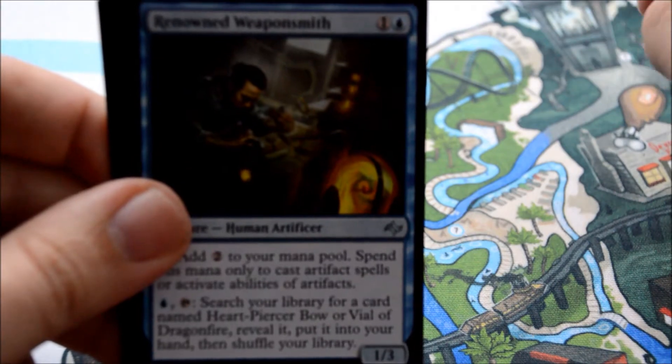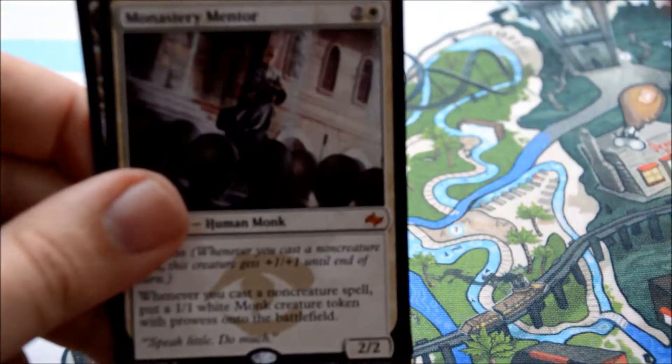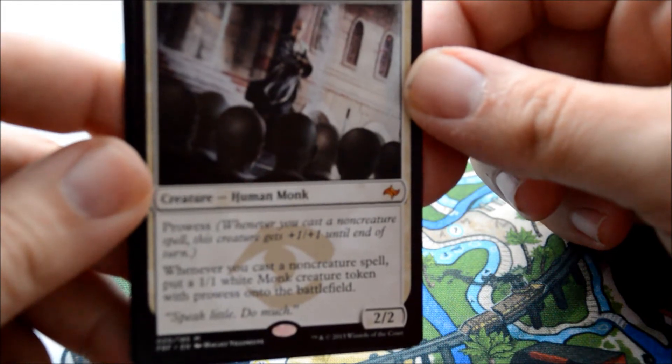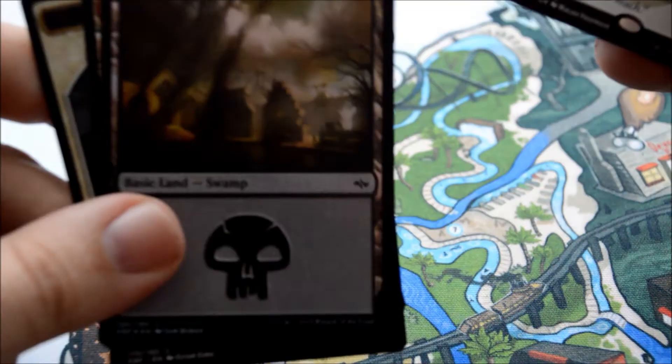First uncommon is Renowned Weaponsmith, Obzon Beastmaster, Wandering Champion, and a rare. Hey, Monastery Mentor! So it's the first time I pulled him — 2/2 Human Monk with Prowess. Whenever you cast a non-creature spell, you get a 1/1 White Monk with Prowess on the battlefield. Pretty cool — that's a good pull. And we get a foil Swamp.